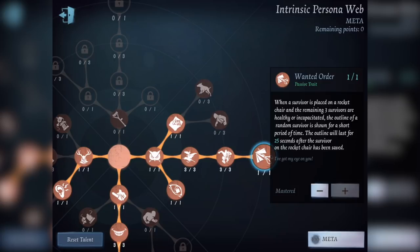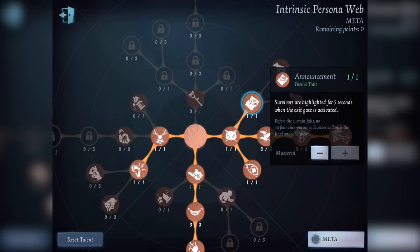Warranted Order is my pick. My extra traits are: Announcement — survivors are highlighted for 5 seconds when the exit gate is activated. This is a very good, almost must-have trait. It helps you know which exit gate to teleport to, because whichever direction they're going you can teleport there and with the Tension you can one-shot them. This trait can be countered by survivors simply not moving or spinning around, but most survivors aren't going to think to do that. So for me, it's a must-have.